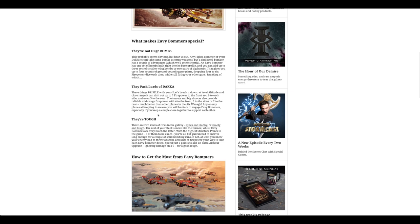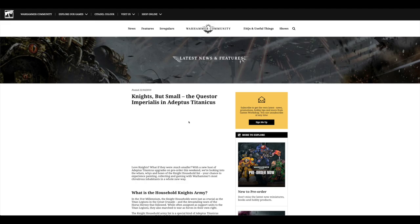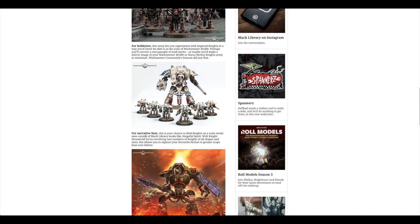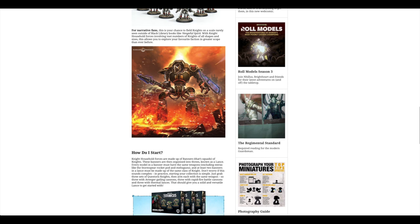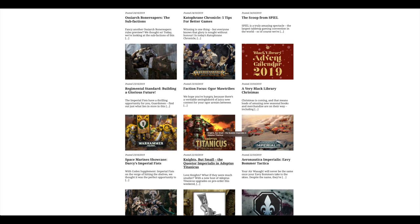Moving on — Heavy Bomber Tactica article, and missions. Knights but small — the Questoris Imperialis in Adeptus Titanicus, help with the Doom of Moloch, and how to play Knights. You've got some boxes there and then you can get the upgrades. Nice that they've done the upgrades in plastic, much like they did with the Reaver and the Warlord.